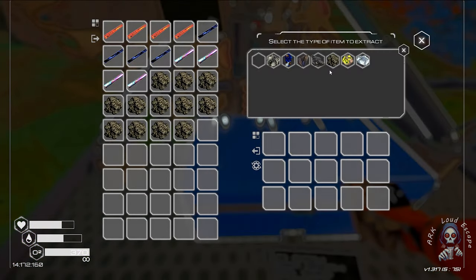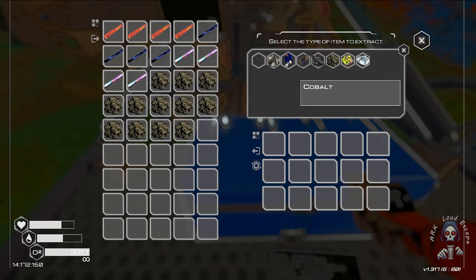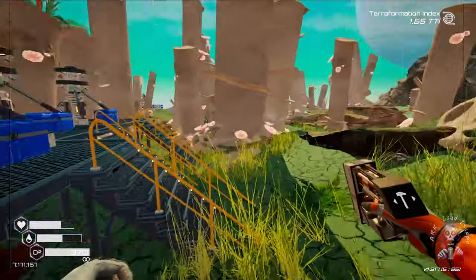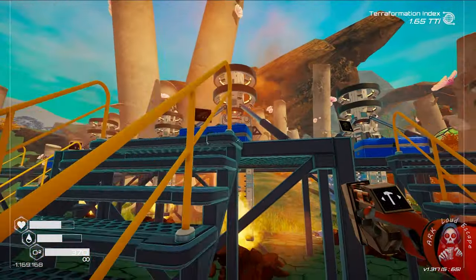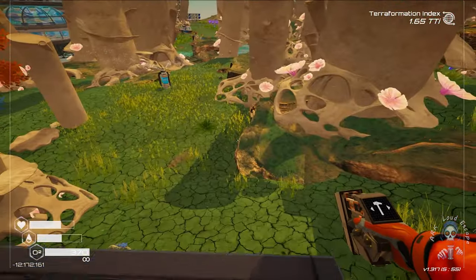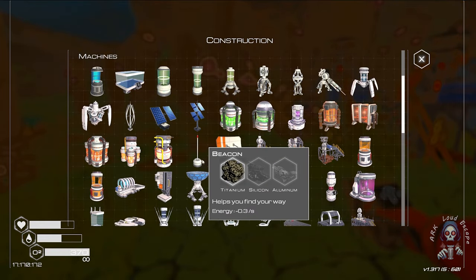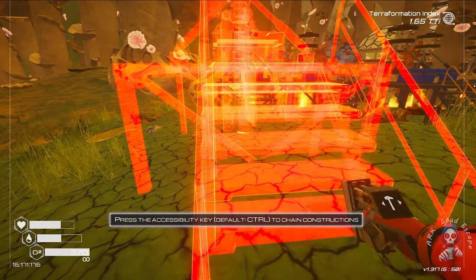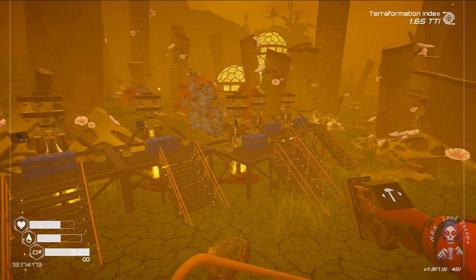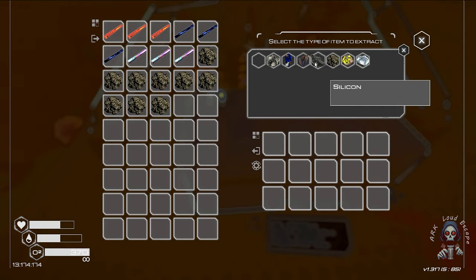Yeah, we can get cobalt. Let's make it cobalt — to start. This one is silicon, that one is titanium, this one is silver — 1, 2, 3, 4, 5. What should be 1, 2, 3, 4, 5, 6 — six. And this one is seven.